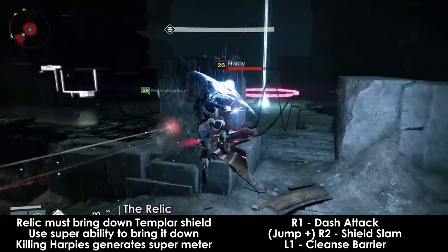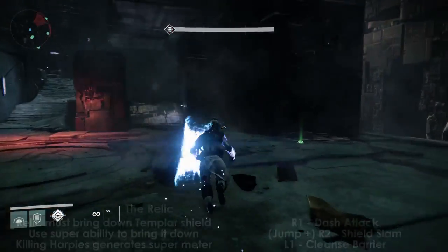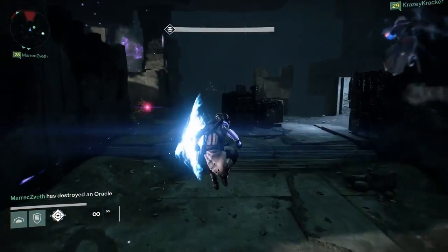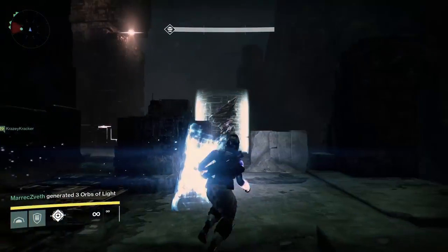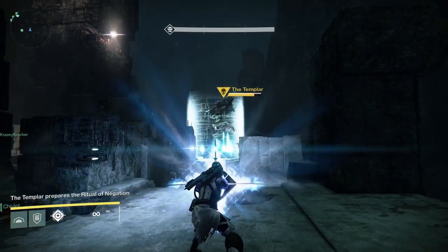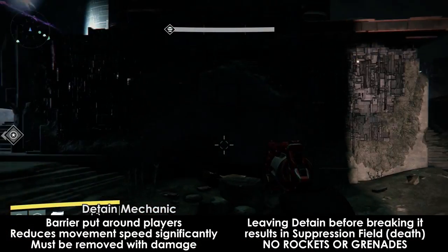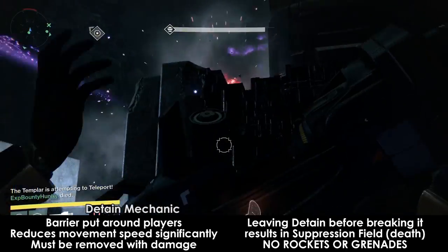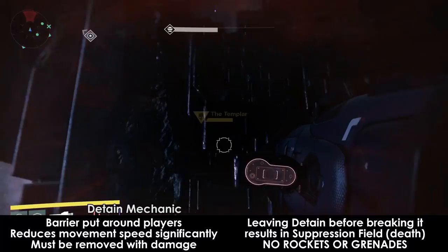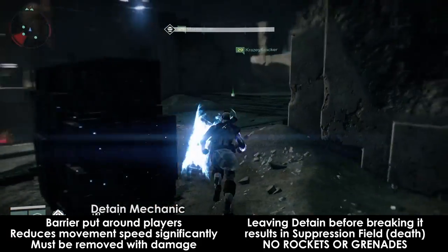If you do not have the relic, you should just be killing harpies and staying alive. The relic holder should be careful about attacking harpies on the edge of the platforms — you don't want to fall off. Should the relic holder ever die, someone needs to pick up the relic within 5 seconds. If you don't, your entire team will die and you'll have to start the fight again. When it's finally time to blast the Templar with the relic's super ability, everyone should find a safe spot, have vision of the boss, and not move. The reason you shouldn't move is because when the blast hits the Templar, 2-3 people in your group will become detained. Those who are detained will have a shield put around them that dramatically reduces their movement speed, and you won't be able to damage anything except for the shield itself. To get rid of the shield, just shoot it away. Your teammates can help shoot off the detainment shields as well. This is also why no one should be using grenades or rockets until the shield is completely off.